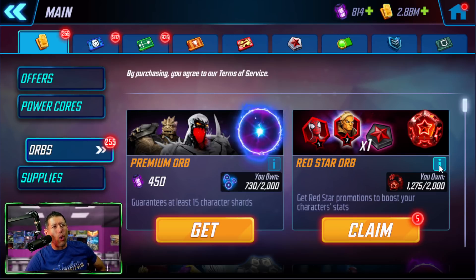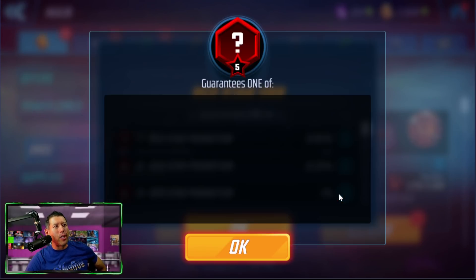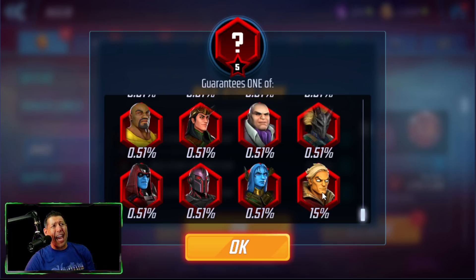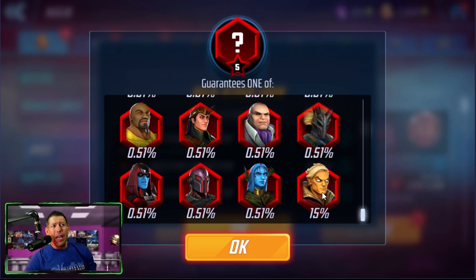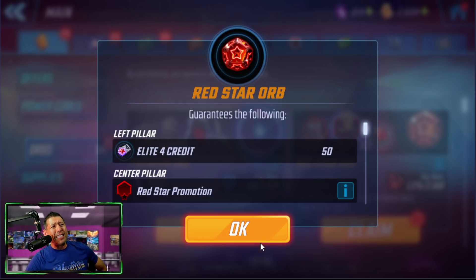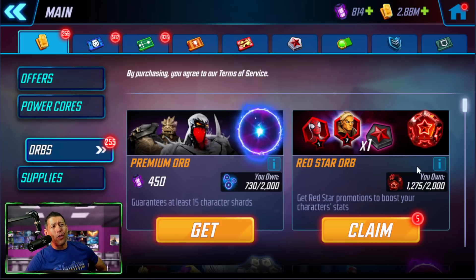One thing I do want to talk about is these red star orbs. At certain times, when characters are released into the game, they have an additional 15% increased drop rate in these red star orbs. Right now Adam Warlock has this increased drop rate at 15%. I would recommend saving these red star orbs for characters you know are going to be valuable — looking at content creators' videos can help you see which characters are going to be valuable down the line. When there's a good character in there with an increased drop rate, that is when I recommend opening these red star orbs.